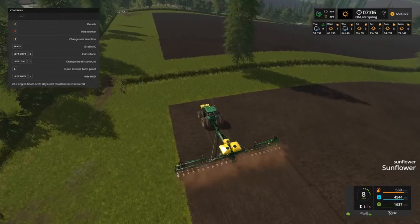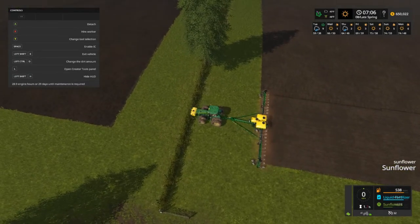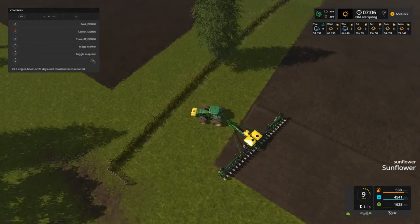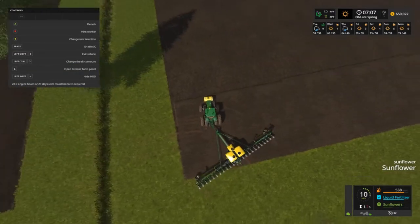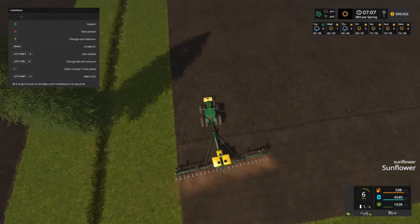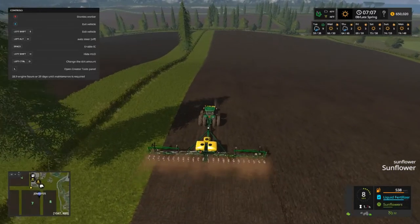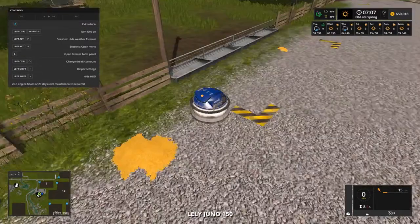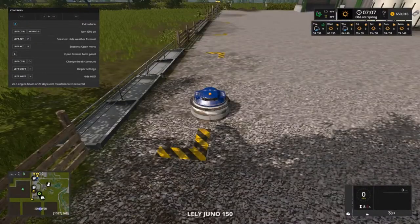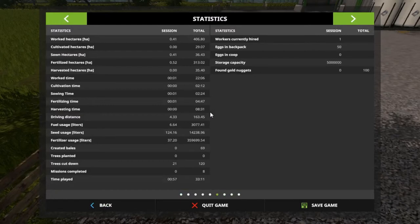The other field right over there is going to be soybeans. I hit the fence, just trying to get as close as I can. I'm going to hire a worker. We got Jennifer today. We don't have any animals to worry about, but we do have eggs — let's see how many we got gathered up. We got 50 eggs in the backpack, so cool.